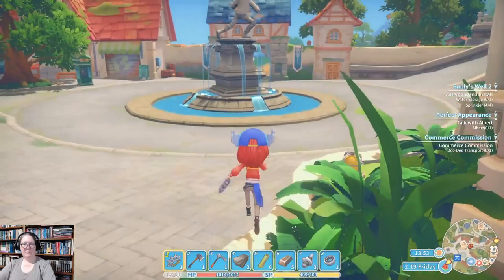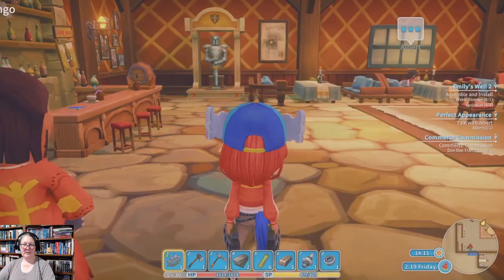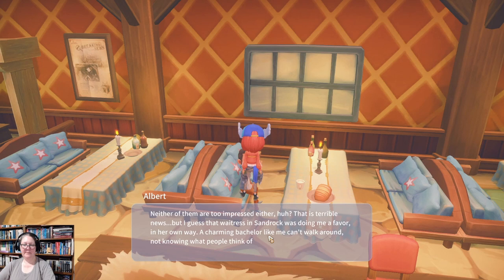Now I need to talk with Albert who's having lunch. In Portia it sometimes seems like never-ending quests — it's like an avalanche, but it's not that hard. There he is, looking morose. Hey Albert, chin up. 'Neither of them too impressed, huh? I guess that waitress in Sandrock was doing me a favour. A charming bachelor like me can't walk around not knowing what people think — that's like building a house on a poor foundation. Thanks for running around for my sake.' Maybe he should go have a talk with Carol.